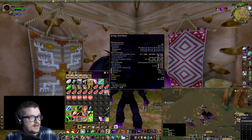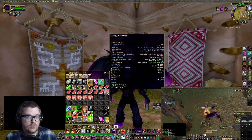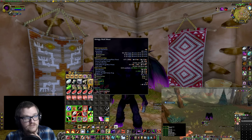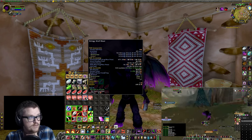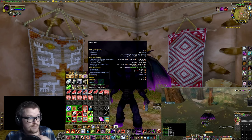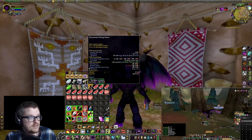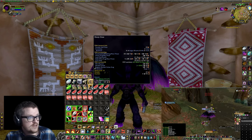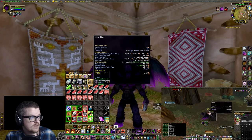You can also kill the spiders at the cave if you need spider ichor. And from killing the wolves, you're getting stringy wolf meat. I did this farm for one hour and got 53 stringy wolf meat, 98 bear meat, 28 discolored worg hearts, and 4 sharp claws.